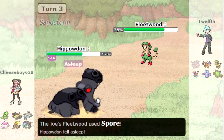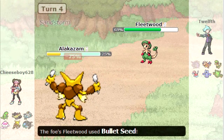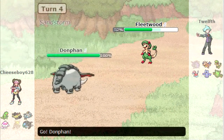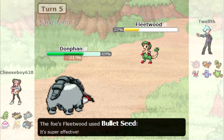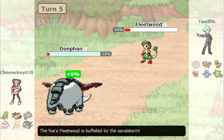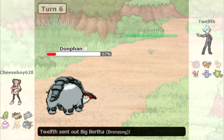Now Breloom comes in, and I'm pretty sure it's just going to Spore right away, so I go for the Earthquake. Now I have Hippowdon as sleep fodder, and I go into Alakazam in a very bad way. I feel really threatened by this Breloom and I just lose my Alakazam right away. So I come in with Donphan and go for the Ice Shard, hoping to take a couple hits. Luckily I barely escaped death from the Bullet Seed, and I'm able to take out that Breloom with an Ice Shard.